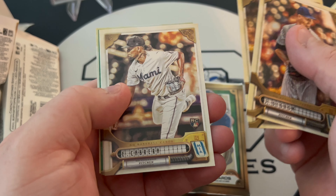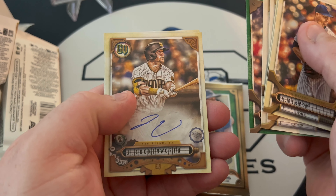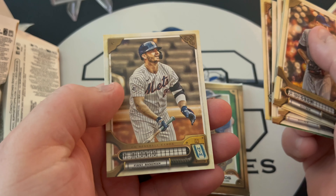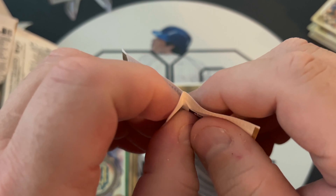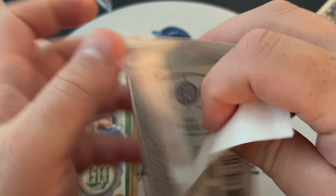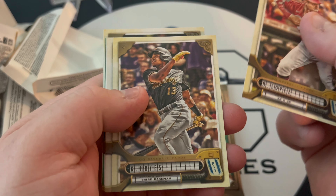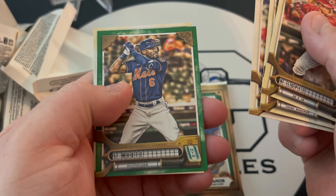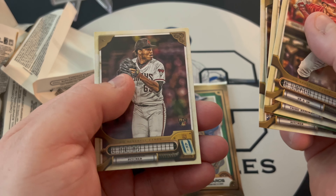Final three packs. Jacob DeGrom, Zach Greinke, Edward Faber, Sunny Gray, Josiah Gray. Oh, look at this — we've got a Jake Cronenworth Auto! So, Pete Alonso. Lopez, Ryan Hayes, Reyes again, Josiah Gray, Starling Marte, green, Howard, and a Frius rookie.